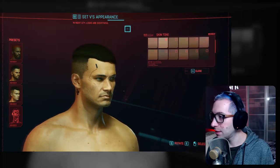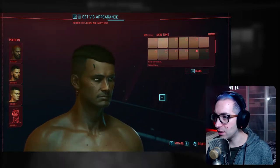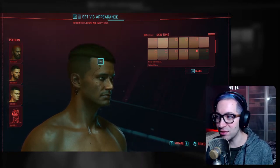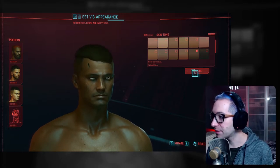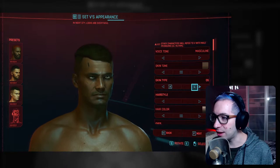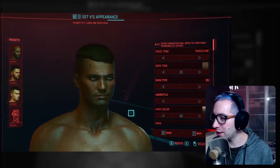Skin tone — you have several options here as well. You can actually rotate the character here too. I have to say I'm very impressed with the graphics. One thing I always notice in games like this is that the hair doesn't really look that good, but in this game so far, at least with this haircut, it really does look good. Skin type has several options as well, changing the type of skin your character has — more blemishes, rougher skin. I'm going to go with skin type 5.